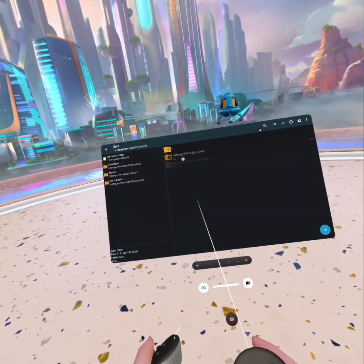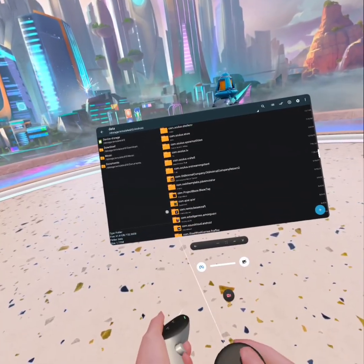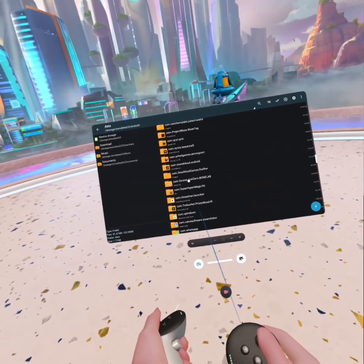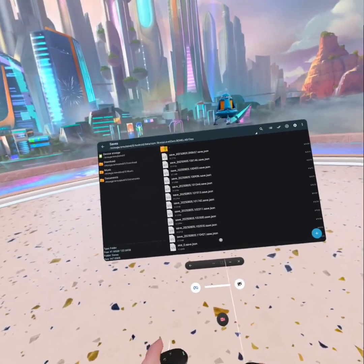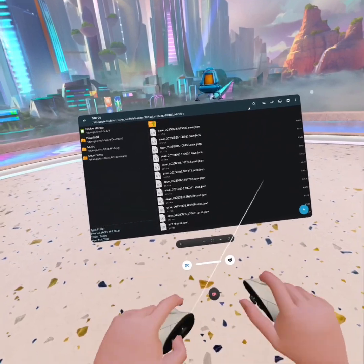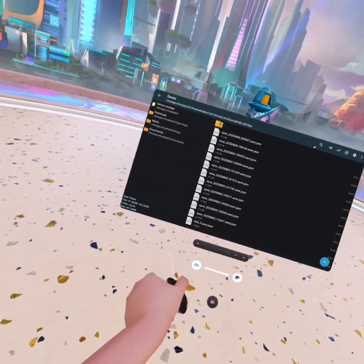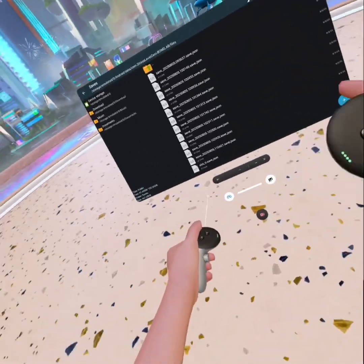Now you're going to Android Data. Scroll down until you find com.stresslevel0.bonelab. Open it, go into Files, go into Save. Now you need to delete all of these so that there's none in here. And then you paste in slot_zero.save.json.